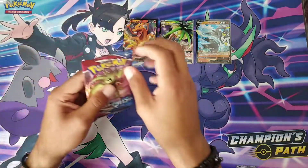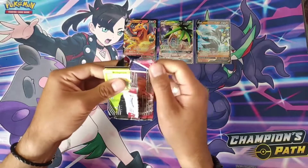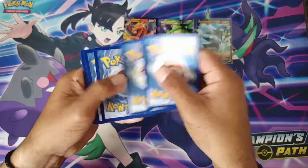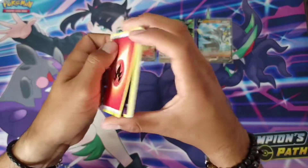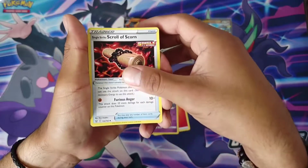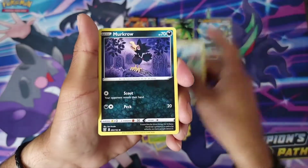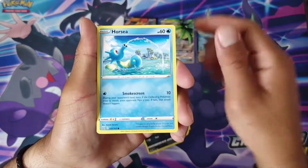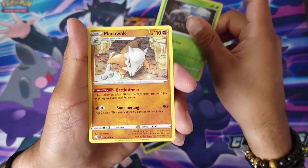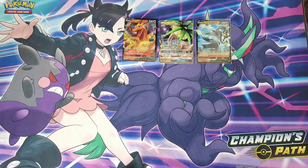That's all right guys, you can't always get a perfect box every time. Last pack from the Rapid Strike box — hopefully we get something good. One, two, three, four — let's end this box with a boom. Brooks, a Bellsprout, a Bronzor, a Murkrow, a Horsea — reverse holo Durant — and a rare Marowak. Nothing on that either. Well, we get these nice cards. Let's move on to the next box — the Single Strike.